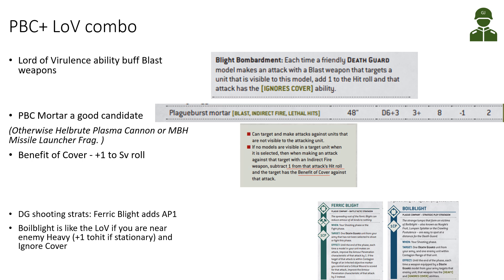For other shooting stratagems to consider: the Ferric Blight adds AP 1 or 2 for a Death Guard unit. This could be nice for the Plague Bear Scrawler Mortar, bringing it up to AP minus 2, where you can start forcing your opponent to fail some saves. Also interesting is Boil Blight — you get plus 1 to hit or the Heavy ability if you don't move, plus you ignore cover, but the enemy has to be in contagion range of the Plague Bear Scrawler.